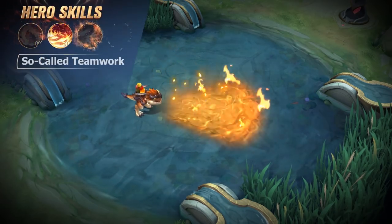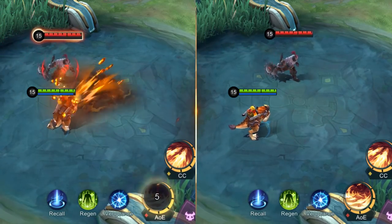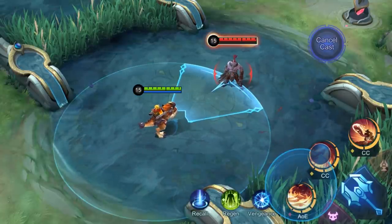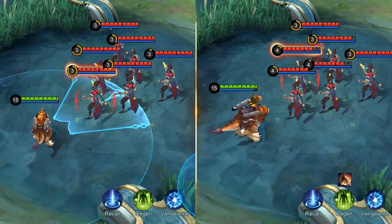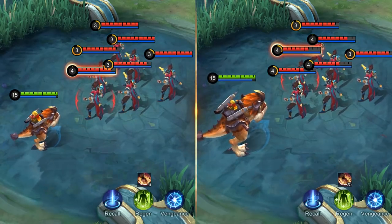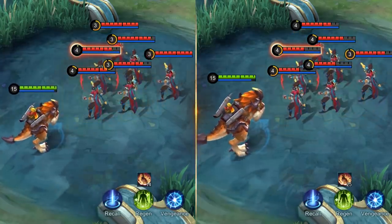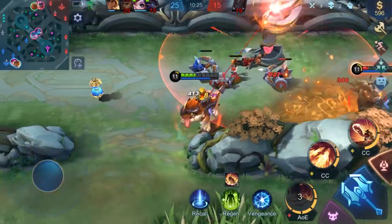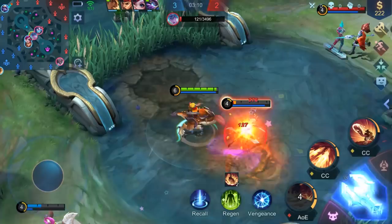First skill, so-called Teamwork. Deadna spits contaminated oil in the fan-shaped area in front, dealing damage to and slowing down enemies. Barretz then drops a firecracker onto the contaminated oil and ignites it, dealing damage to enemies in the area for a second time. The area of effect of so-called Teamwork will expand when Barretz's passive, Big Guy, reaches 6, 11, 16, and 21 stacks. So-called Teamwork is Barretz's major damage source — the short cooldown and decent damage can help Barretz quickly stack up his passive, allowing him to get the advantage early on.